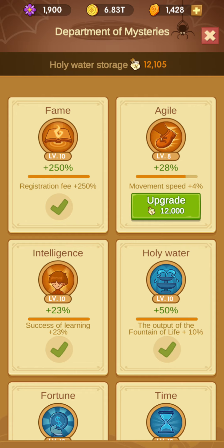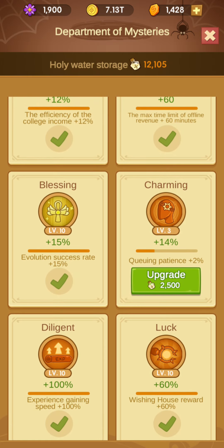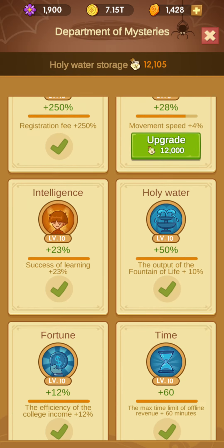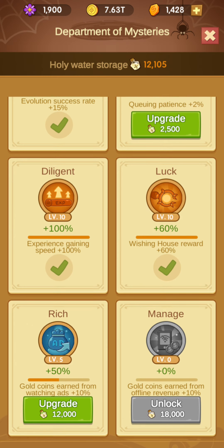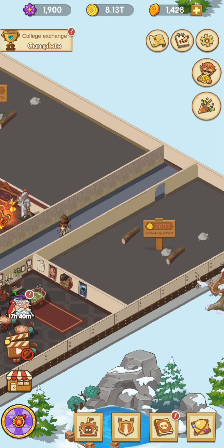An important thing is these upgrades in the Department of Mysteries. Queuing patience is the most useless one, so I'm not upgrading it. Movement speed is also not the most important, I think. But at the bottom, what you should do first is luck — luck for wishing house reward — because it gives you a lot of extra gold when you watch ads. And also reach. Those are your main priorities. You should put all your resources there.